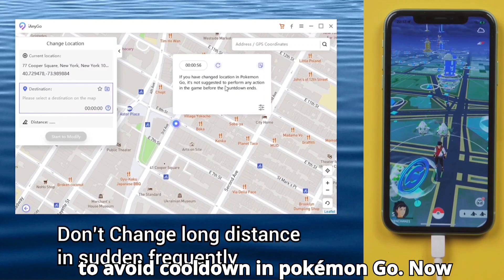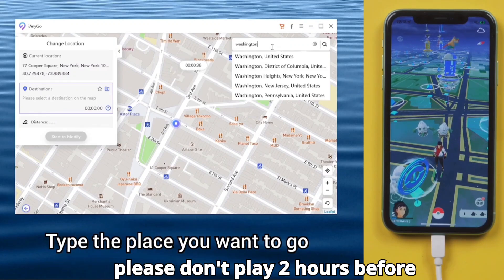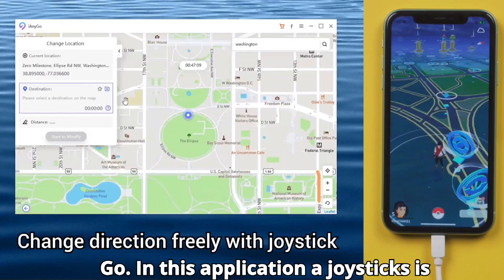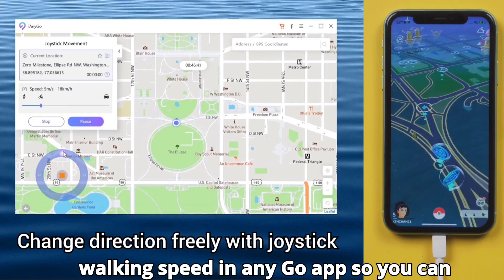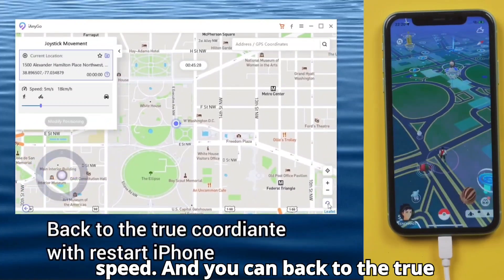Type the place where you want to go, and please don't play for two hours before teleporting to any location — this will help you avoid any kind of bans in Pokemon GO. In this application, a joystick is also available which helps you change your direction. You can even set your walking speed in iAnyGo so you can catch Pokemon according to your walking speed, and you can return to your true coordinates by restarting the iPhone.